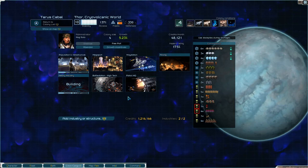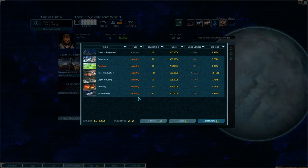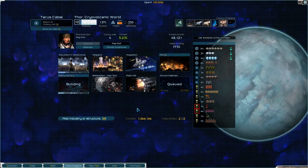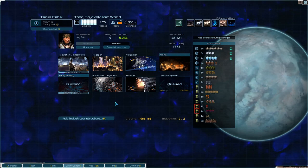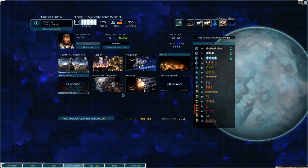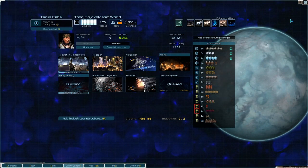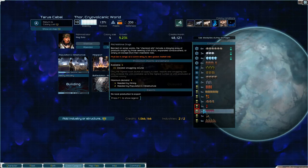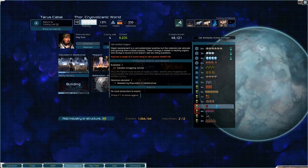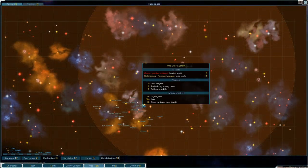Over here on Odin we are building heavy industry, which is cool, and we also have a battle station so we are a bit better defended. I think I want to build ground defenses here next. We want to do growth incentives right now. We do need to get some light industry going as well, but that will be on a third colonized planet.